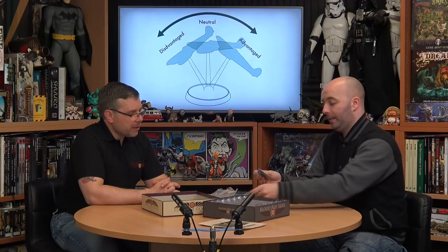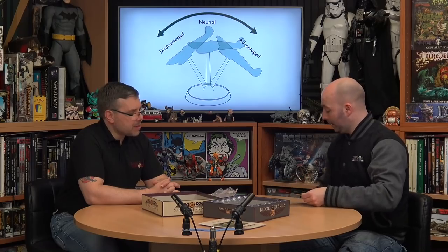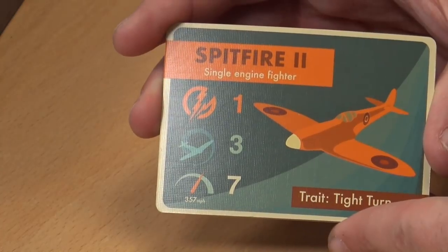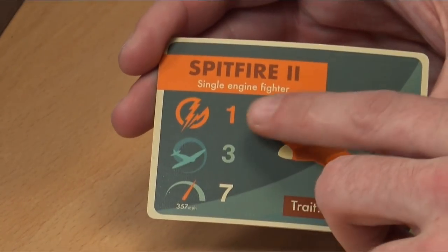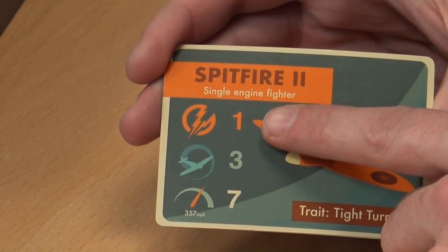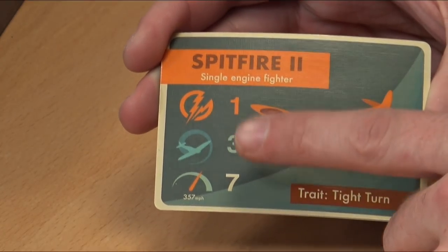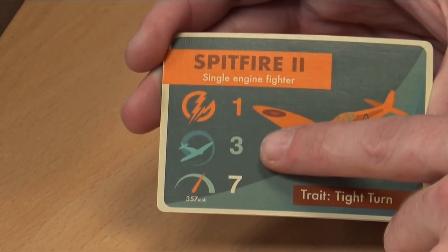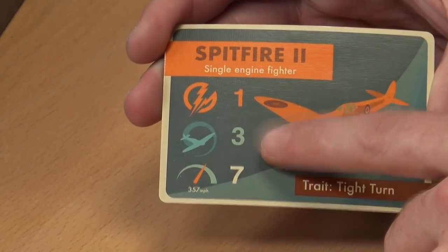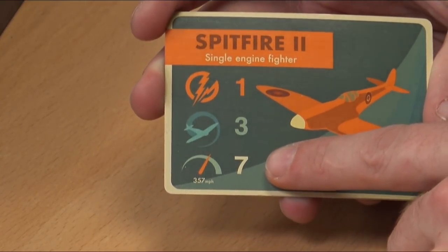Let's look at some cards. The first two are the basic aircraft cards — we've got a Spitfire Mark II, a single engine fighter. The first stat is your firepower: the general amount of lead you can put up into the sky. Then your agility — how manoeuvrable that particular aircraft was compared to others. And the last one is the speed of the aircraft.